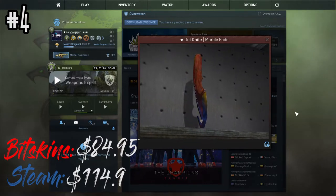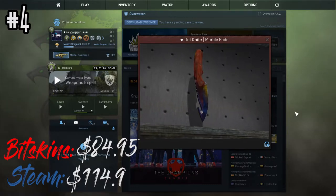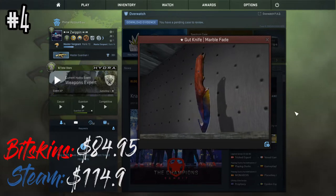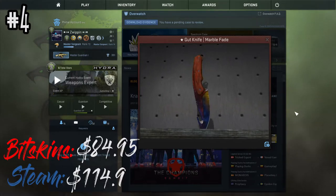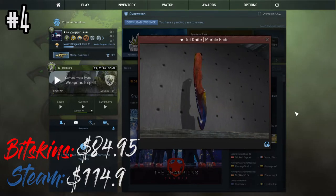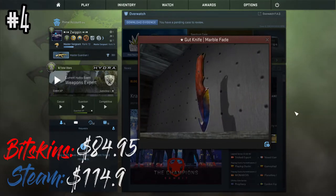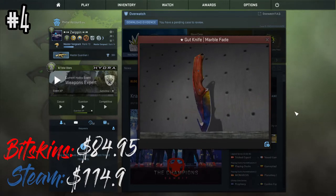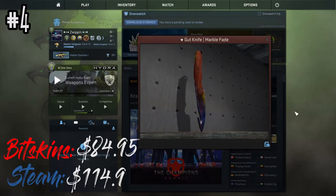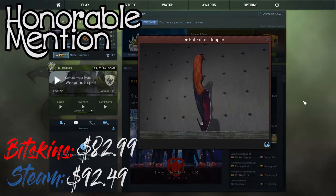At number four is another Gut Knife — the Marble Fade. This is similar to the Tiger Tooth but with a marbleized camo featuring blue, yellow, and red. This Gut Knife is also factory new. In this video I'm going over the nice-looking ones you'd want to use in game, not the expensive ones just for trading or gambling. Both the Tiger Tooth and the Marble Fade look great, though the edges are a bit worn off here too.